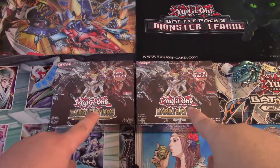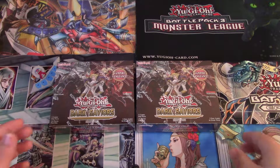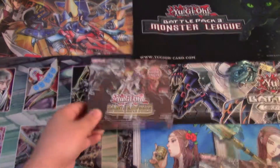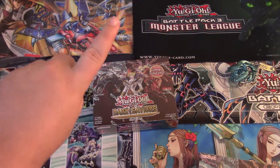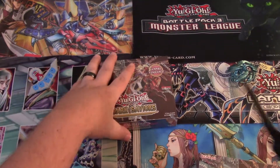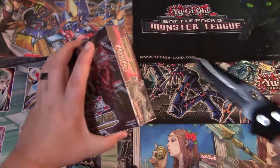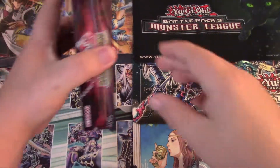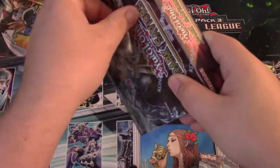Oh snap, you see what I'm seeing? Two more boxes of Dark Saviors! We're gonna do one per video. If you haven't already watched, we've opened one so far, so these will be box number two and box three. We're looking for those sky striker cards — they are super expensive, maybe Engage and pretty much whatever.